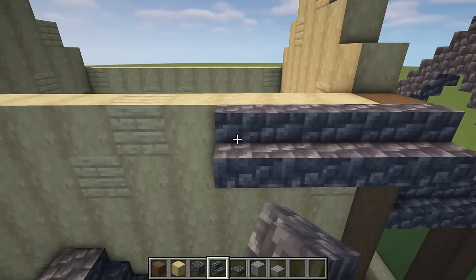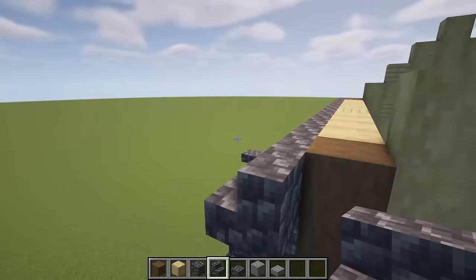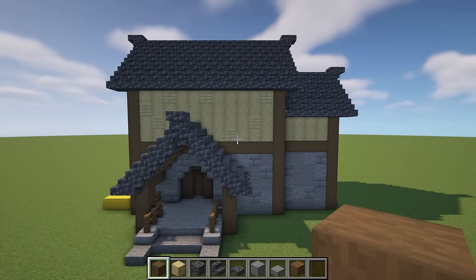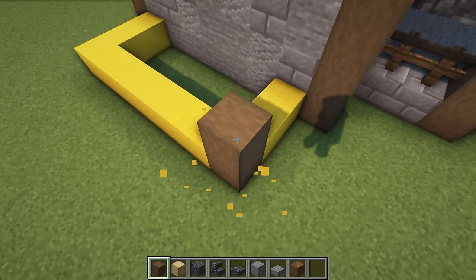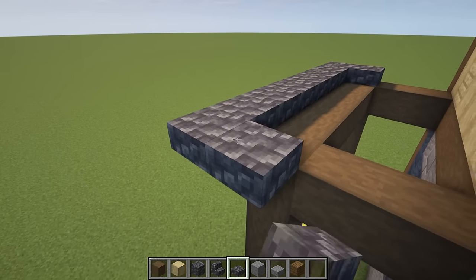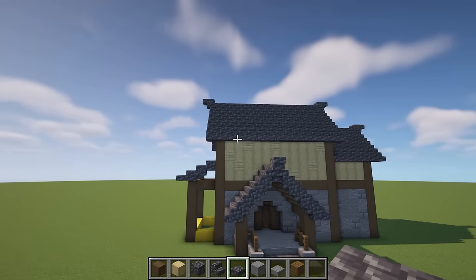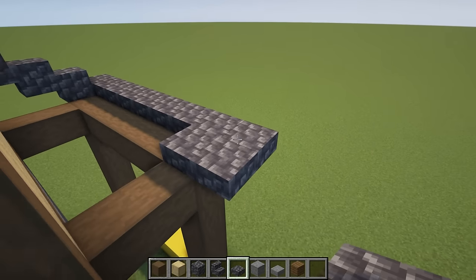Across the top is our standard roof line. My key point here is focusing on the general shape of the build, as this adds detail more than anything. Now, heading to the opposite side, we're going to bring some pillars up to around the halfway point, raise them, connect it all up, and go for a slab roof — stepping slabs up one at a time and connecting to the side.